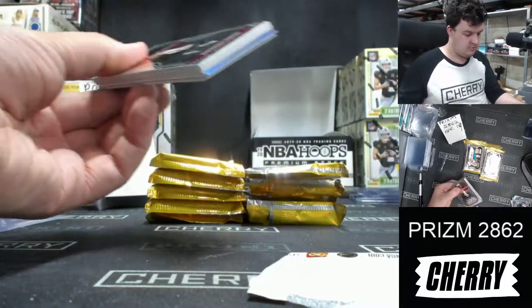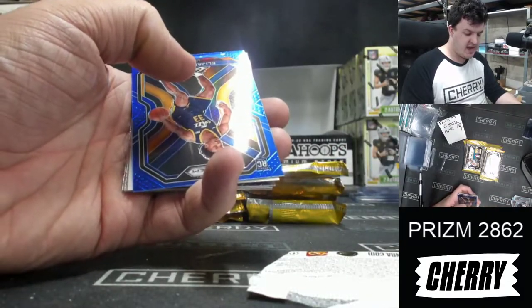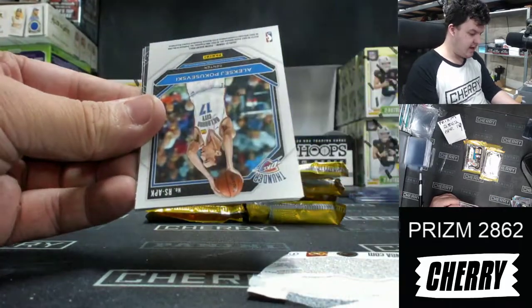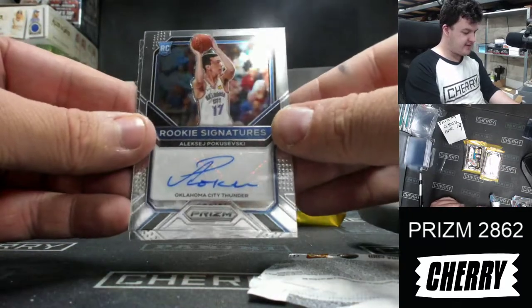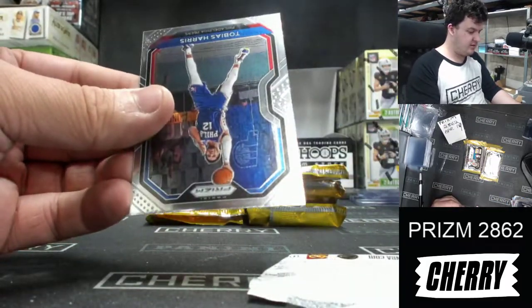Simons, Durant, Hunter, Jordan, Garnett, Ingram, Lowry for the Jazz. A blue Hughes — Geo Elijah Hughes — and an auto, and it's not a bad one to pick up: Alexei Pokuszewski, Big Poku in the house. Nice card — love Tillman Harris.